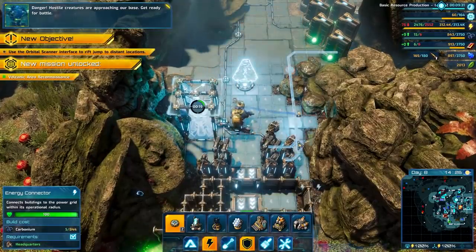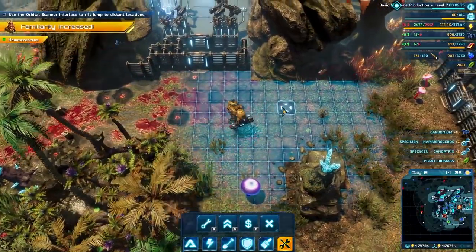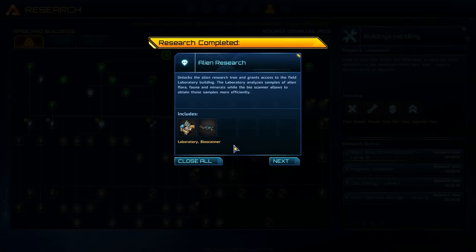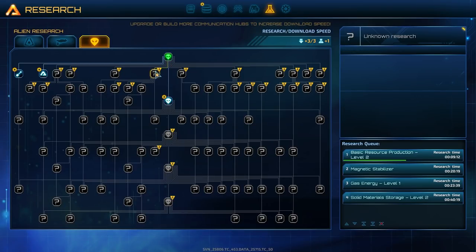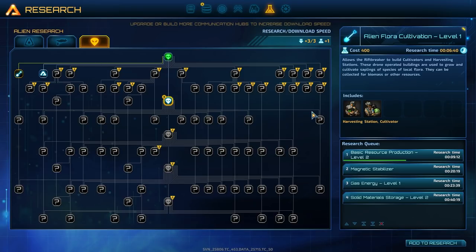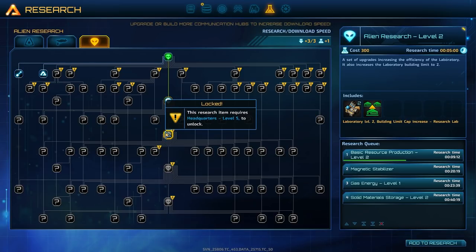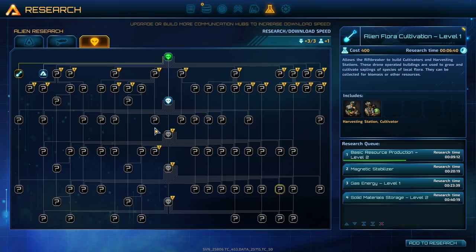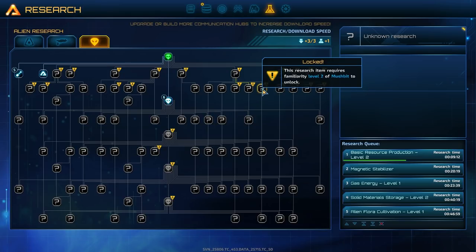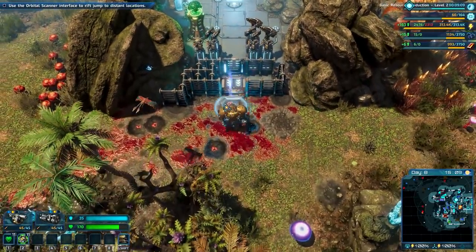Let's not lose any power here - there we go, plenty of DNA. I think we're good. Let's check this - we've got alien research, beautiful! So now I can start doing some things. Research stations - self-powered standalone laboratory used to conduct experiments on objects of interest that cannot be sampled any other way. Cultivators and harvesting stations - buildings used to grow and cultivate saplings of local fauna, useful for biomass gathering. We can also get a higher level laboratory. I'm just gonna get the next one - unfortunately I think a lot of these we're gonna have to find. Familiarity level two of the mushbit - I might have to wander around for a while.